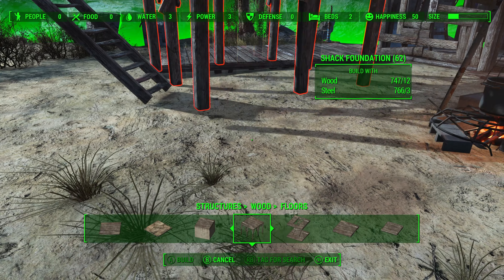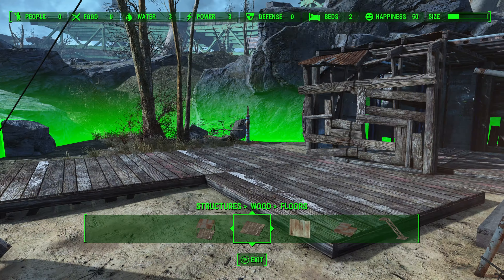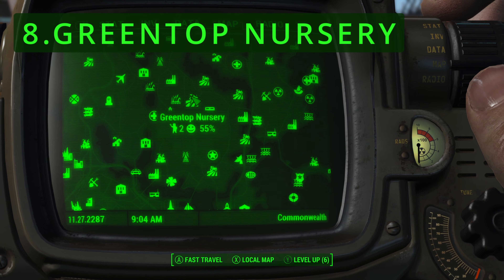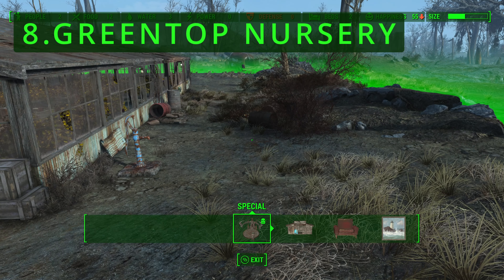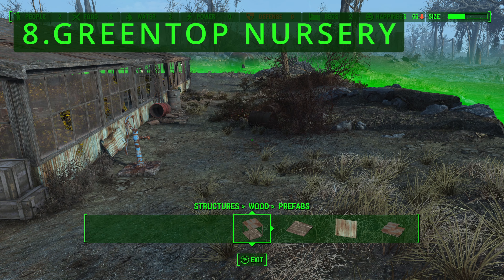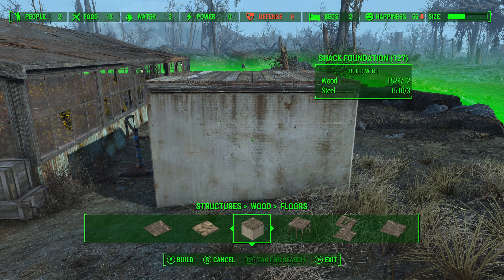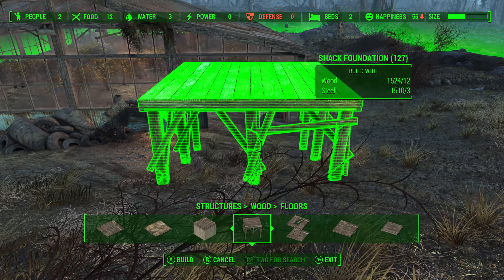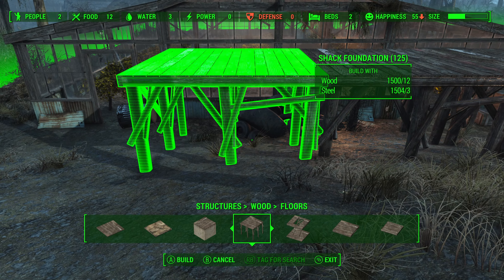Its numerous challenges make it a poor choice for a thriving community and it should instead be kept to a much smaller one. Number 8: Greentop Nursery. Greentop Nursery initially seems appealing with its greenhouse and fertile land, but it does have significant drawbacks. The settlement's location doesn't provide easy access to abundant resources, complicating material gathering. It is also closely located to points that tend to spawn high-level enemies such as Deathclaws, Super Mutants, and Assaultrons.